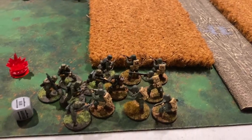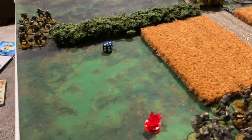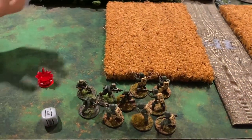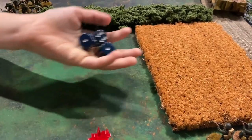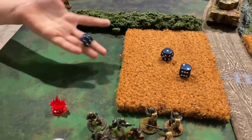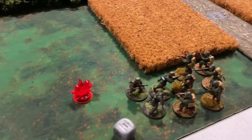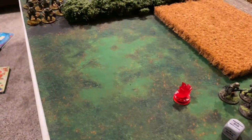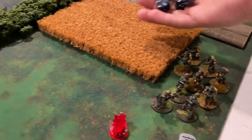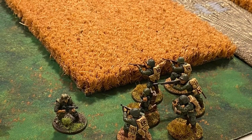The veteran paratroopers fight back — the NCO, a tough fighter, misses. The rest swing needing fives, and they take down three German fighters — so another round of combat. The Germans swing again, tough fighters get one hit with a re-roll, taking two more paratroopers. The paratroopers fight back, getting one tough fighter hit and one regular hit — one damage each — wiping the Germans down to a man; they flee the battlefield.